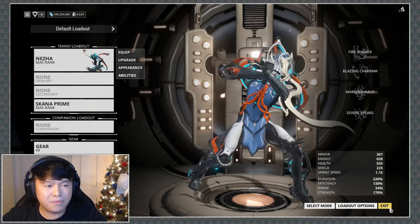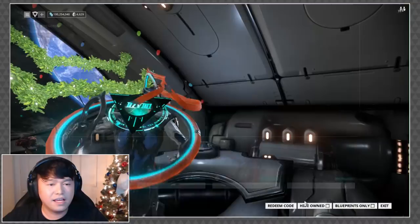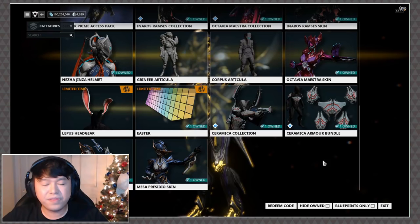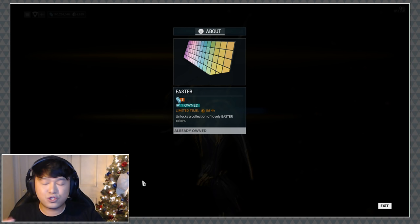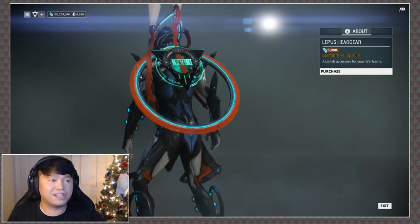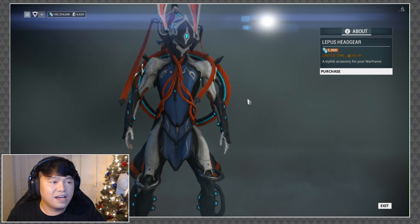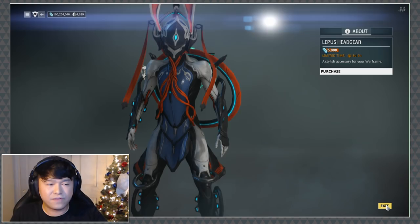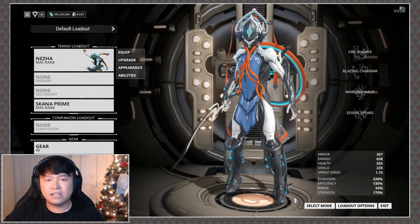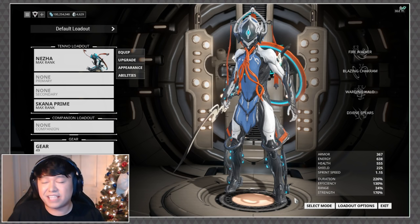Check that one out in the market — it should be 75 plat, like all helmets. The other thing to point out, because it's limited time, is that the Easter palette is available for the next eight days for only 1 platinum — go pick that up and add it to your collection. There is also the Lepus headgear — not Lephantis — which turns you into a little bunny rabbit for 5,000 credits. Do know that they usually remove this from your inventory after the event.